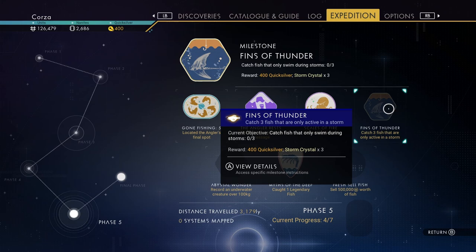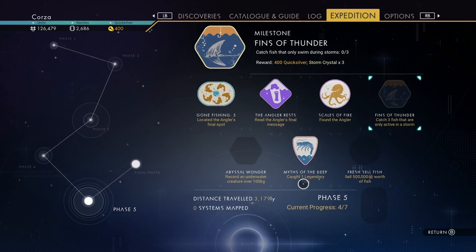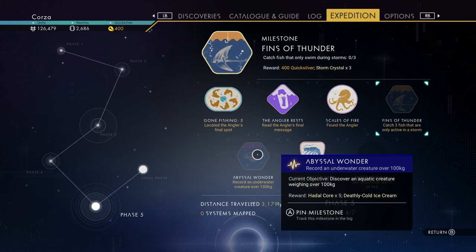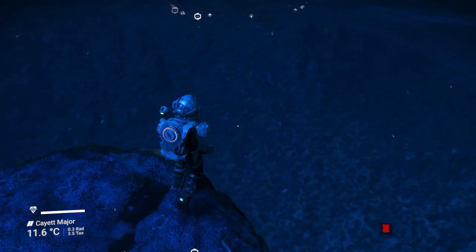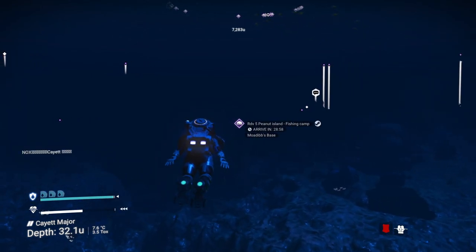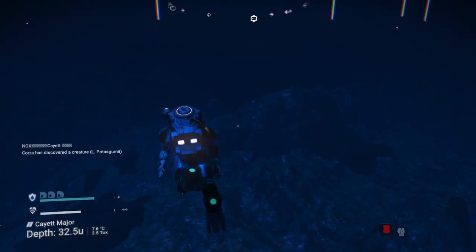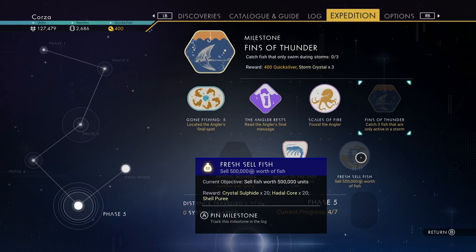For our next challenge we need to catch three fish that are only active in a storm — and there was literally a storm not even long ago. So we're probably going to do one of the other quests for now: record an underwater creature over 100 kilograms. Also we need to sell 500,000 worth of fish. This might be harder than we thought — there's not a lot of creatures around, let's see how much these guys weigh. 61 kilograms — might be harder than we thought.